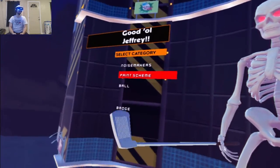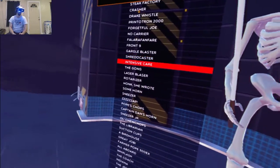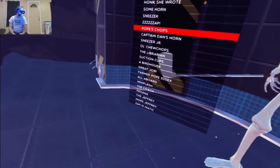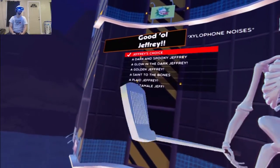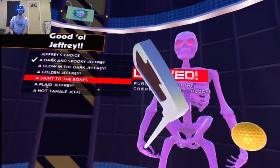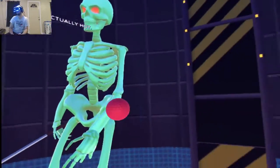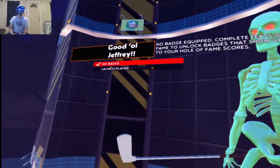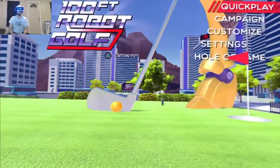We're going to go with good old Jeffrey. Holy moly. More Jeffrey. What's the Jeffrey? Are any of them locked? They're not locked? These are. All right, we're going to go with green Jeffrey. And the ball is going to be an eyeball, and our badge is going to be the launch badge, because why not? There we go, we're all set.